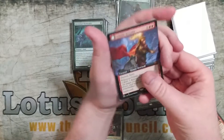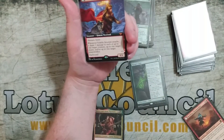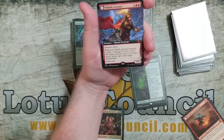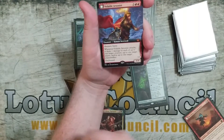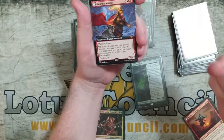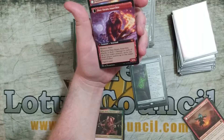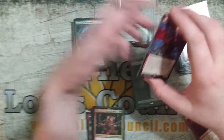Volatile Arsonist was really my big bomb that I was trying to use. It's a 4/4 for five with menace and haste, and whenever it attacks, it deals one damage to up to one target creature, player, or planeswalker. When it flips, it becomes a 5/5 with menace and haste and deals two damage to those same things. Really good card.